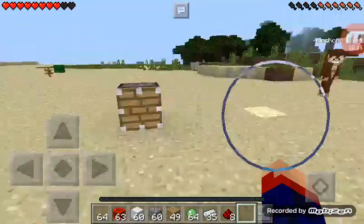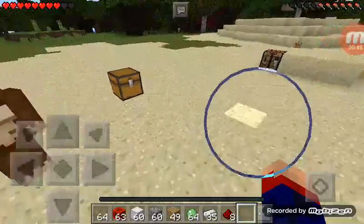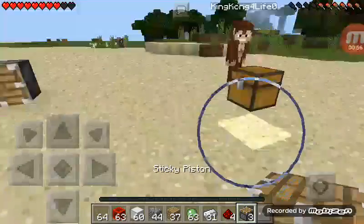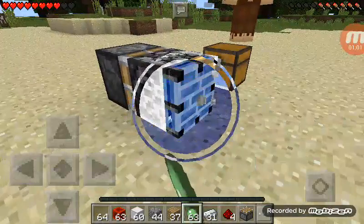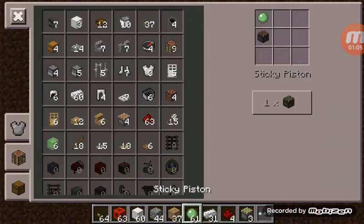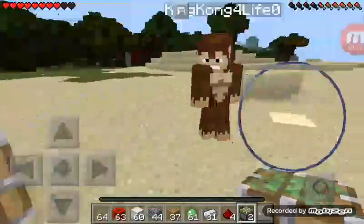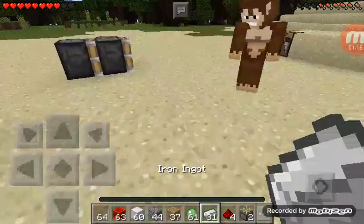All you need is a piston, then you need another piston. I'll make two, three, four. Here Kong, these are yours. So you need one sticky piston and one regular piston. Go break them — you're going to place them too, so you can do it, go.